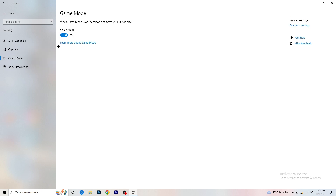Next, go to Game Mode on the left-hand side. This one you need to check for yourself. On my PC it works better with Game Mode on, but on some PCs it won't. Turn it on, check it, then turn it off and check — stick with whichever option works better for you.